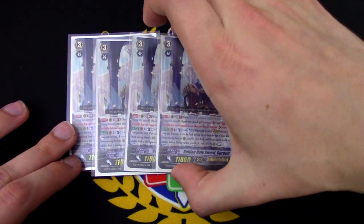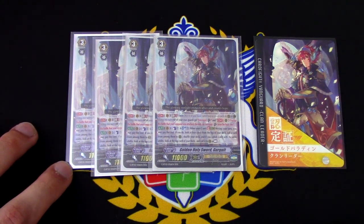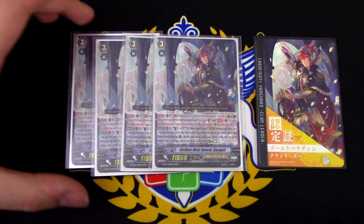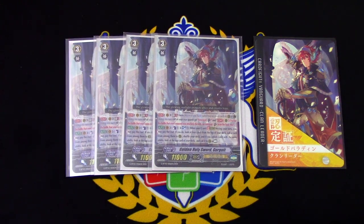I will now take the time to explain the skill of every individual card, so that we may know how I won these games. First off with its Generation Break 2 Unite ability. Unite is active when two or more units have been called to rear or guardian circle during the turn. For this unit's Generation Break 2 skill, all of my rear guards gain intercept. During the battle that my opponent attacks this unit, I may move them to the guardian circle as intercept from anywhere on the field, including the back row.